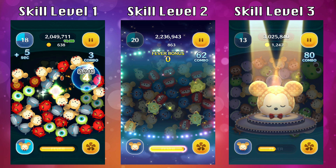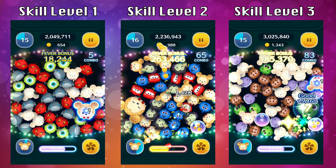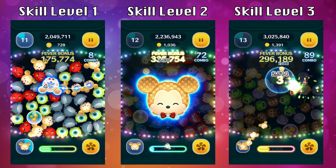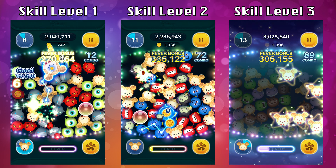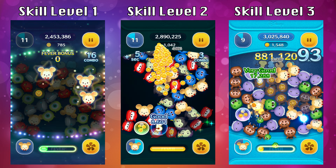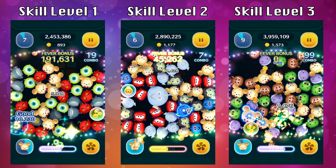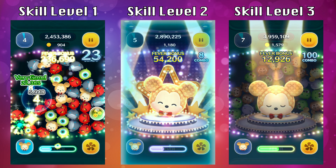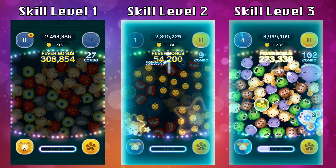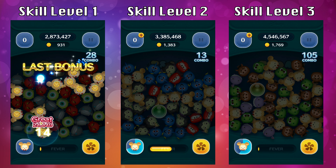Star Mickey is a really good Tsum for any missions that require a lot of fever times per game. For this month, there are missions that require you to start fever time 20 times per game, and Star Mickey is your best bet because not only will you get the character bonus, but Star Mickey will start fever time during gameplay. Even if you are already in fever time and activate the ability, that's going to count as two fevers. So regardless of whether you're in fever time or not, activating Star Mickey's ability will send you into fever time again.